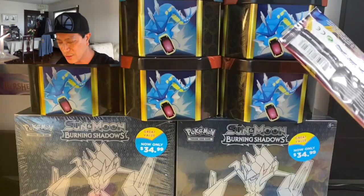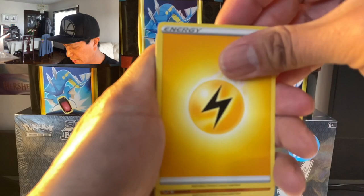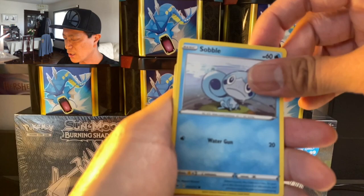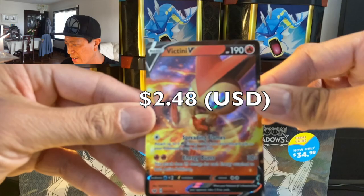Last pack — let's do this, wish me luck! Lightning Energy, Hitmonchan, Galarian Linoone, Seaking, Wooloo, Grooky, Sobble, Rhyhorn, Roselia reverse holographic, and the last card is a Victini V ultra rare! Wow, what an opening we're having here!